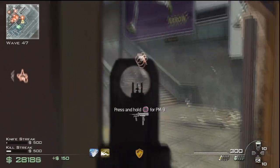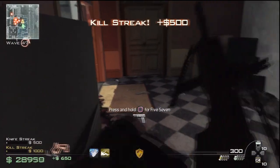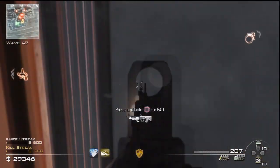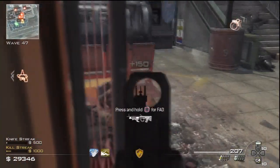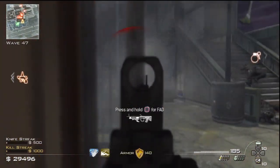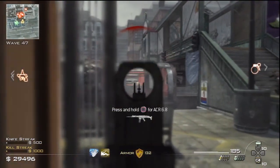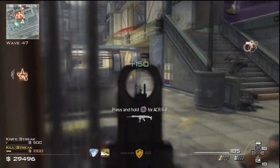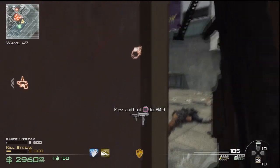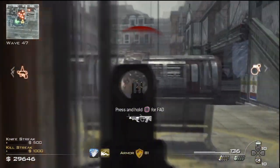I suggest having two sentry guns or at least one. I think one is enough because almost all of the guys will come from this entrance, or they're gonna just stand behind cover and you can easily take them out. So use a sentry in the back and claymores in the back - they will help you a lot if someone rushes you from the back.